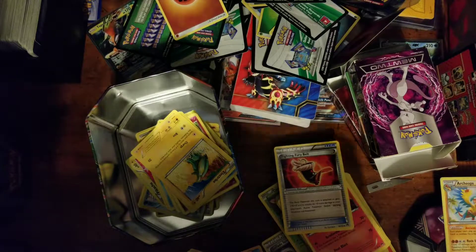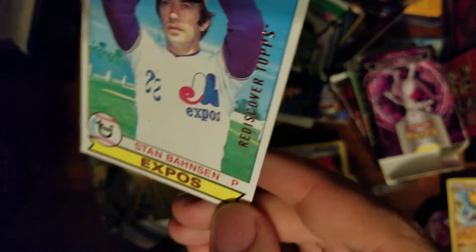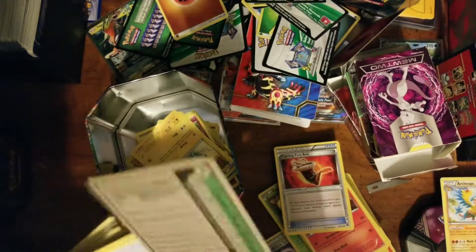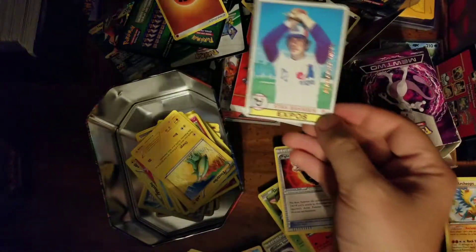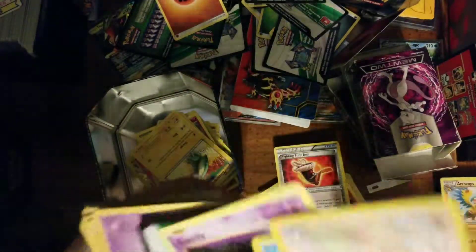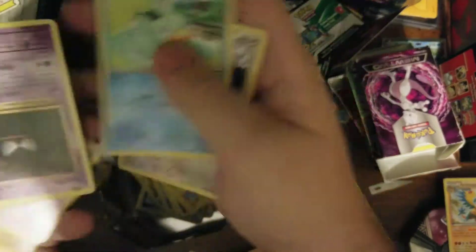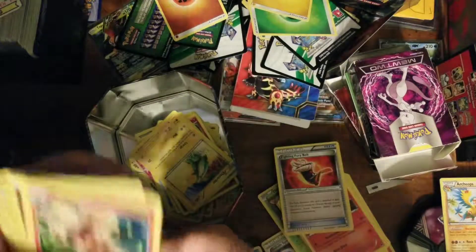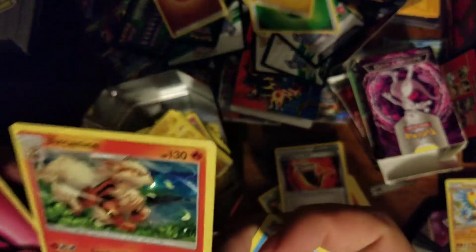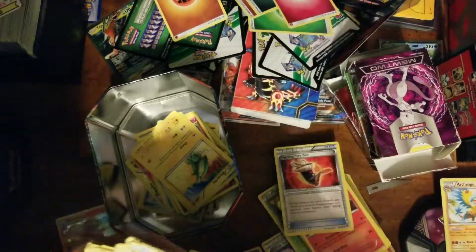We actually do have something right here — I'll just spoil it for you. Look at that: Stan Bansen. Wow, dreams do come true. We need a spot for random stuff we find — I'll set it aside and maybe keep a little binder. Ghastly, Esper, Energies. Ooh, holo Arcanine — it's a beautiful Arcanine. So maybe we'll start getting into the holos.